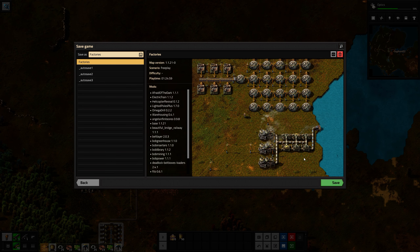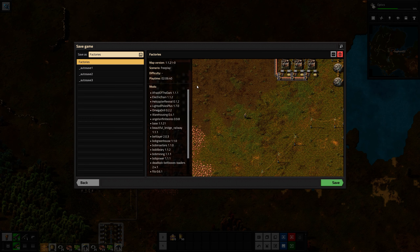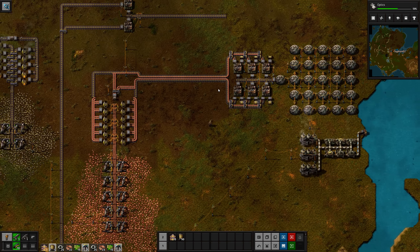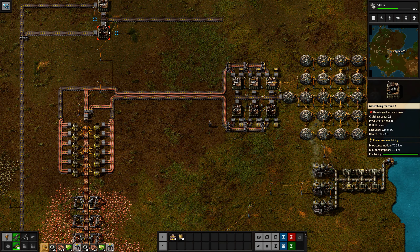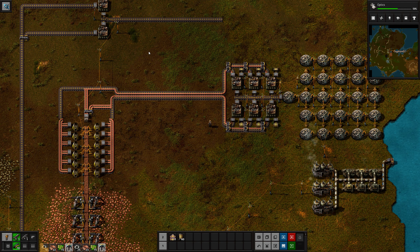Let's save — we haven't done that in a while. I need a mod that displays the clock, I'm sure there is one. Okay, so we've got a plan: we've got the copper fed to all the factories, next we're going to get all the iron gear wheels set up. I'm going to stop the video here for now and we'll pick it up when I've got the iron gear wheels connected. As always, thanks for watching — see you guys next time.